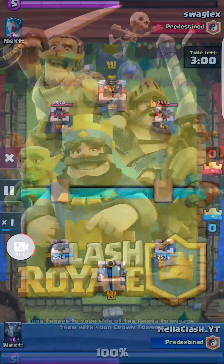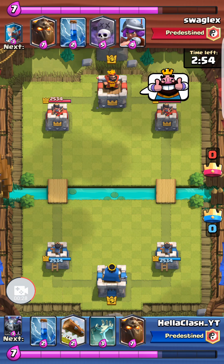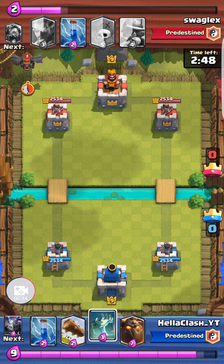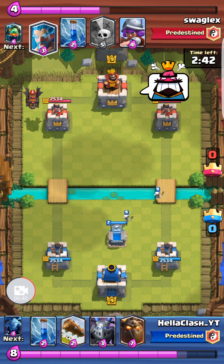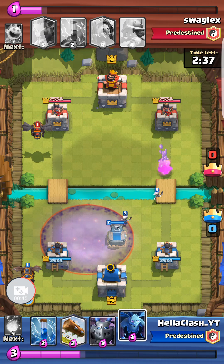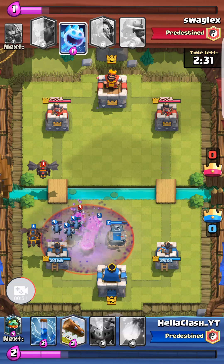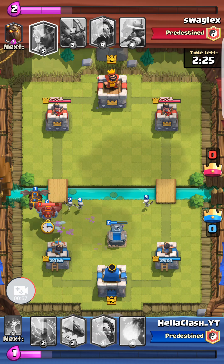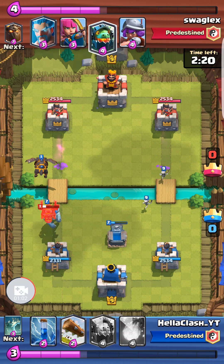This one was a friendly challenge within my clan against Swaglex — shout out to him, pretty sure he watches these videos. I think I knew he had the Graveyard spell because I was playing with my different deck beforehand. Always keeping enough Elixir and always keeping my Minions on hand to keep the Graveyard spell in check was the key. That is basically the main card in my deck along with the Tombstone to kind of nullify the Graveyard spell.